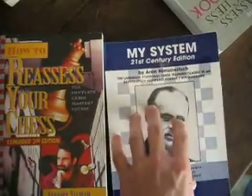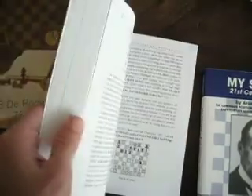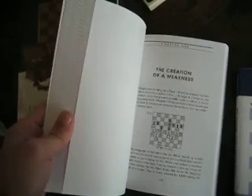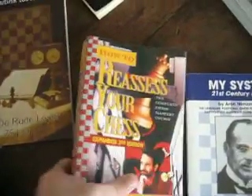The examples in 'My System' are quite old, because it's a very old book. In 'Reassess Your Chess', I find all these concepts — positional concepts — very clearly explained, and it's a very, very good book to start learning positional play.